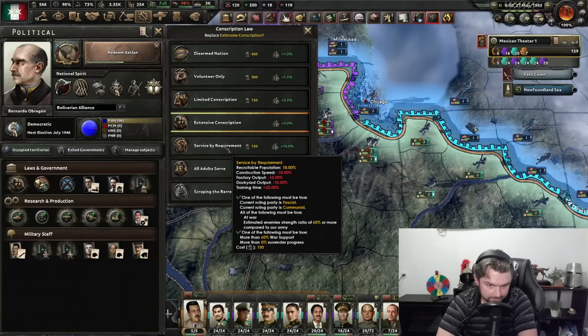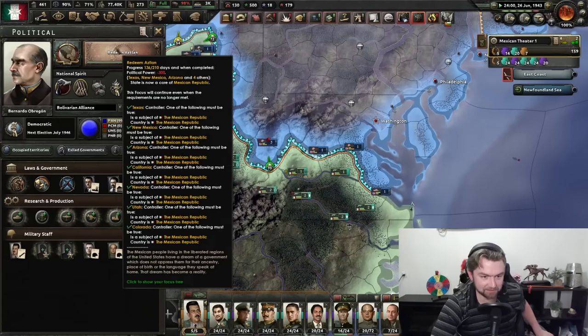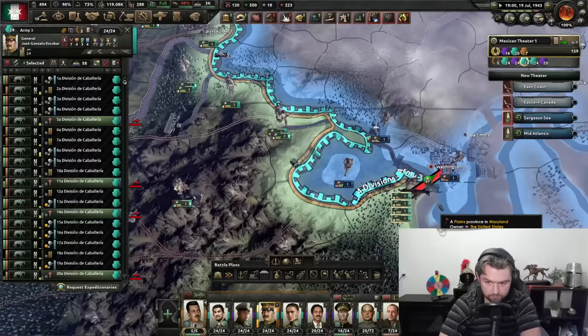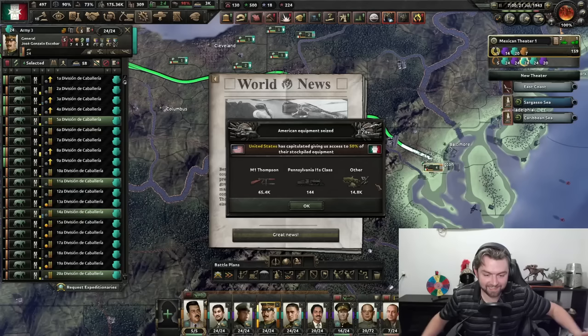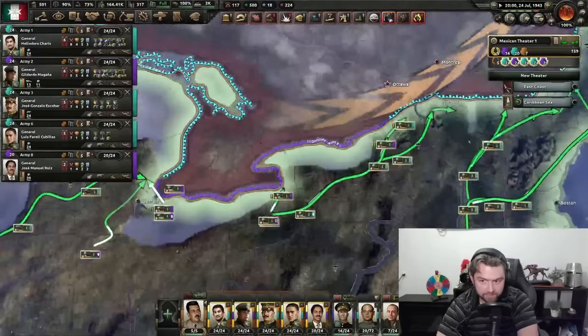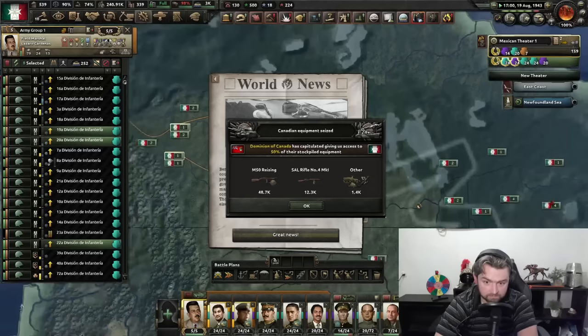We're veering all the way up into Canada. We've got to get some more manpower — Lord knows they're not going to make it otherwise. I just need this focus tree to complete. Washington D.C. — hello. How many men have I lost at this point? 600,000. Holy shit. El diablo está muerto. Now let's go ahead — while they're stuck and not able to do anything — and just take out all the little points in Canada we can, because it's not like they can resist us. All their troops have probably disappeared. And now Canada is gone too. Redeem Aztlan is complete — look at that manpower now.